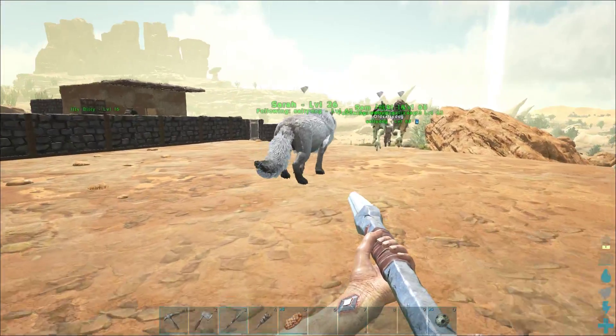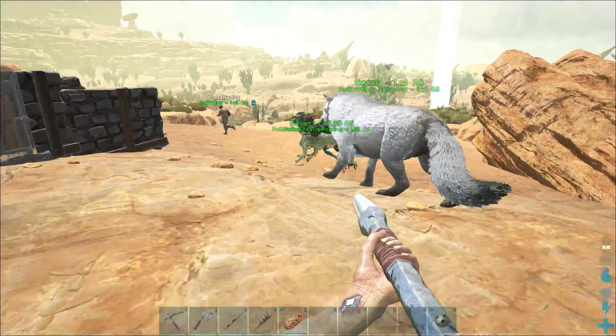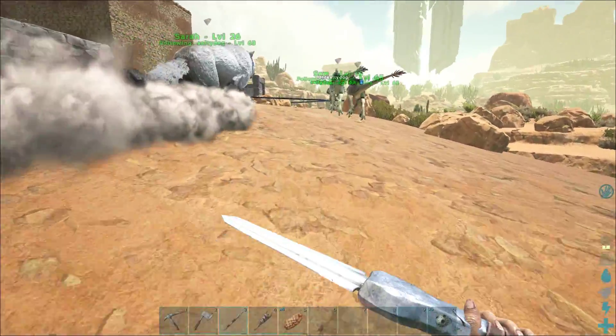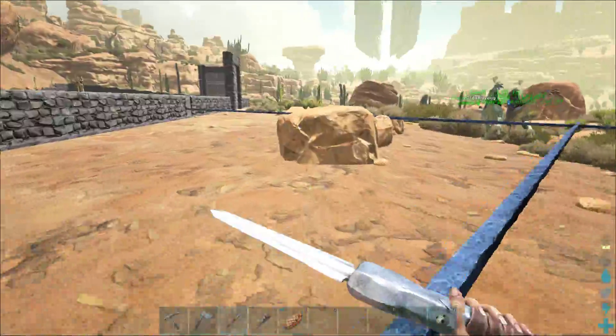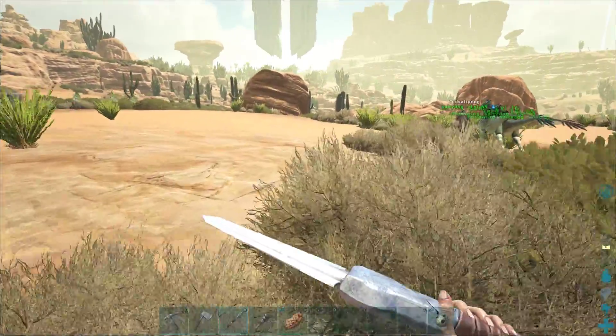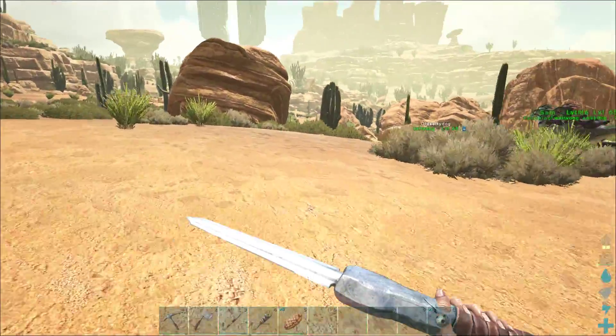Hey guys, we are back in Ark Survival Evolved on the Scorched Earth map. We are trying to find some moths because I think they would be kind of cool to fly around — maybe, maybe not, I'm not sure. We didn't make any saddles yet because I never think ahead. But we're going to see if we can find one, shoot it in the head, and hopefully tame it.